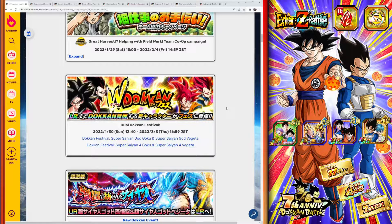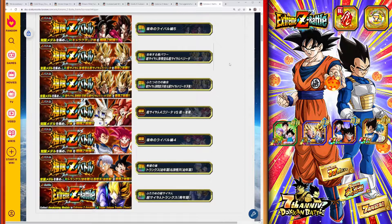The Extreme Z Battles were actually where I farmed most of my dragon stones for summons — I finally got the LR God Boys, the TEQ God Boys, and was able to get both dual Dokkan Festival units. Get these Extreme Z Awakenings done because they're really great, and there are lots of dragon stones to be had. I also have videos on my channel with team builds and tactics for these Extreme Z Battles if you're having trouble.